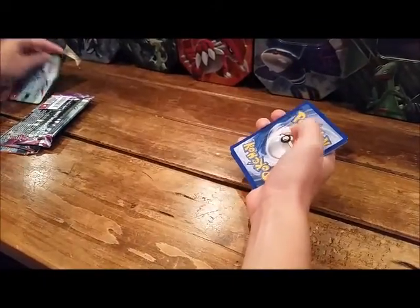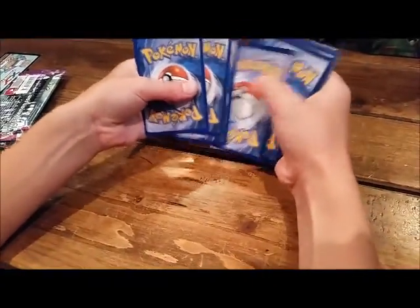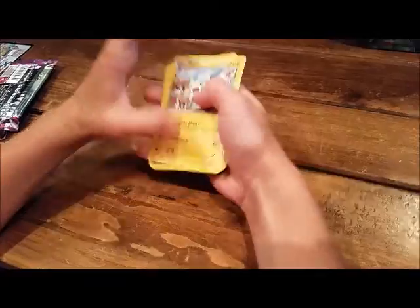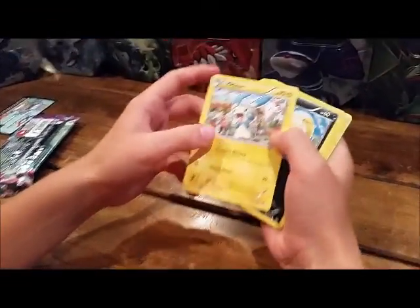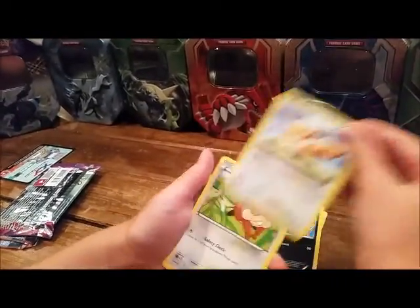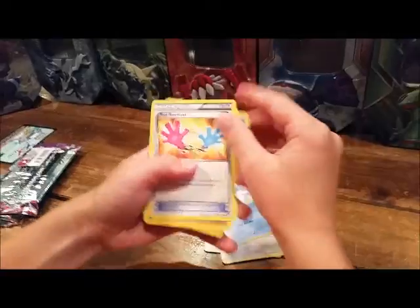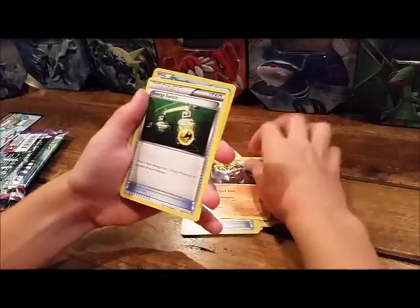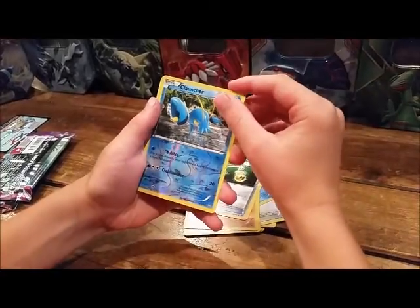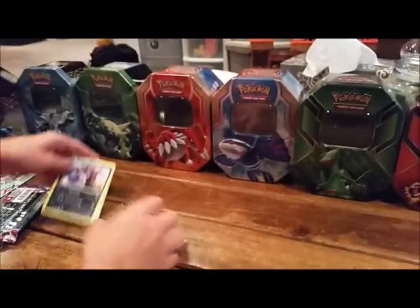Here's the code card. They just do the code cards like this starting from Phantom Forces. So first I have Mienfoo, Scraggy, Eevee, Patrat, Cubchoo, Tool Retriever Trainer, Hitmontop, Energy Switch Trainer, Conkeldurr Reverse, and a Drapion Rare. Not very good pulls out of that pack.